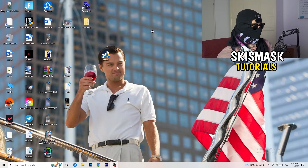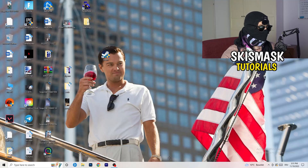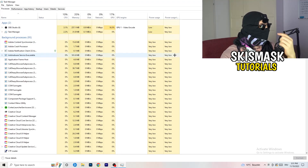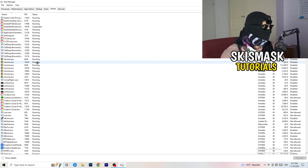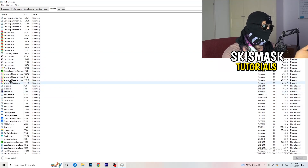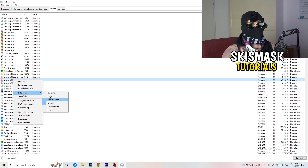Next, navigate to your taskbar at the bottom of the screen, right-click it, and open Task Manager. Go to the Details tab in the top left. Find your game or launcher in the list, right-click it, go to 'Set Priority', and choose either 'Above Normal' or 'High' — check which one works better for your PC. Then try to start your game again.